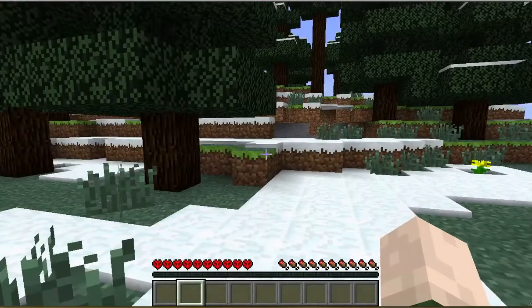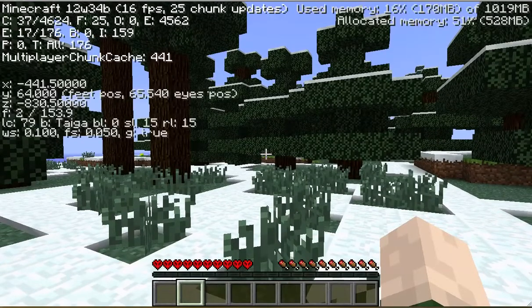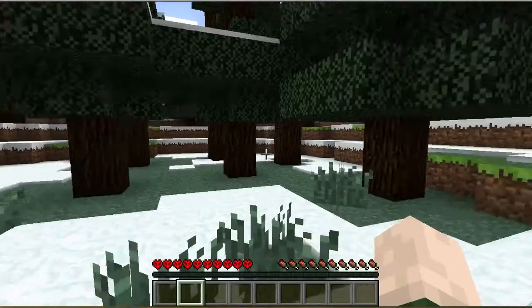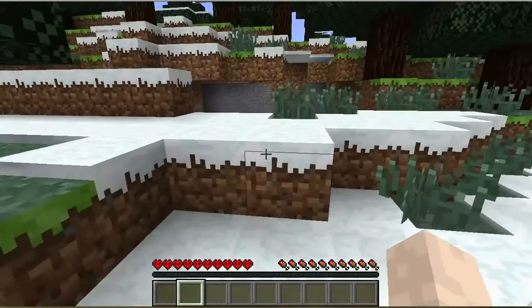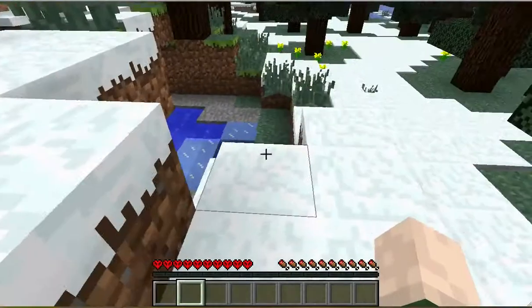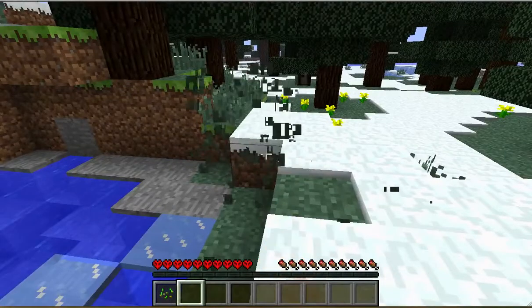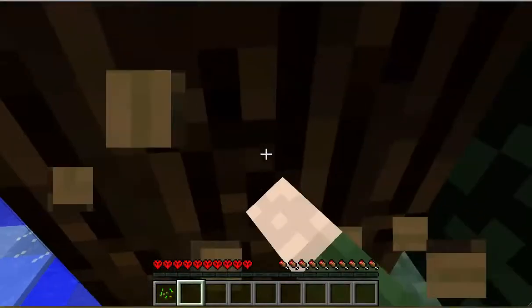We are in Taiga, which is fine. We can deal with this. Let's just take a look over here — we've got a quick little pool, so we've got a close supply of water, which is nice, as well as readily available stone. And we've got our first seed. Let's get some wood.